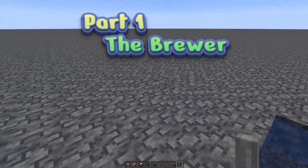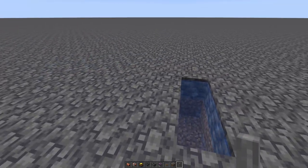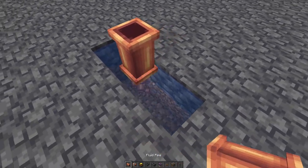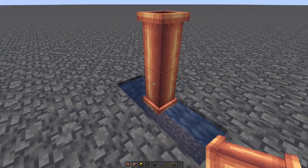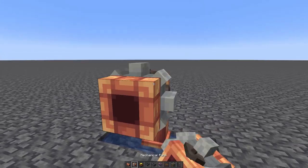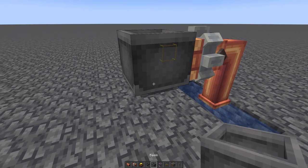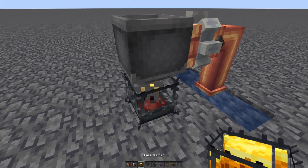Let's start building the first module - the potion brewer itself. Start with your infinite water source and put a pipe down in it just like that, then put another one on top. Put a mechanical pump coming off the side, then place the basin right there with a blaze burner underneath.